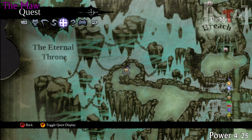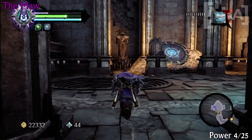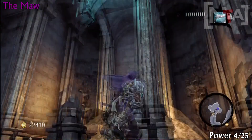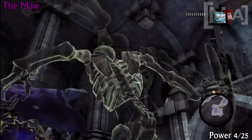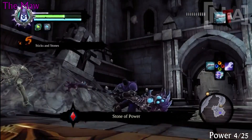Okay, power stone number 4 of 25. From the last location — yes, it's in this location and I couldn't find it for a minute. Once you leave the archway where you got the coin, you pretty much go out, turn right, and it's on the right-hand side on the upper level. Fight the bad guys that come after you and move on.